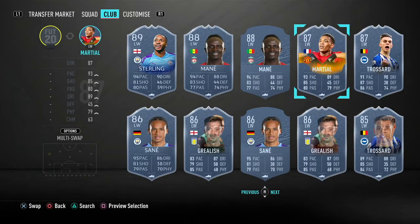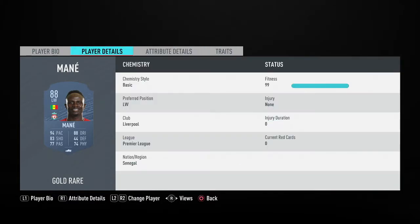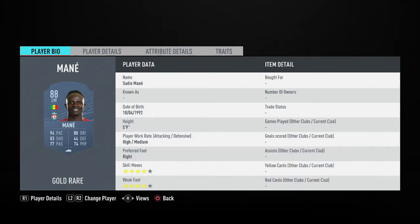At left striker in game we have normal Sadio Mane — 94 pace, really good shooting, just bad in long shots, volleys and penalties. His passing doesn't really matter playing him up front. He has insane dribbling, surprisingly good physical when it comes to jumping and stamina, and average aggression. He has the flare trait, 4-star skills, 4-star weak foot, 5 foot 9, and high-medium work rates. I suggest a sniper to get agility and balance up, or a hunter or hawk to boost strength, jumping and aggression. He's only 37k and definitely worth it.